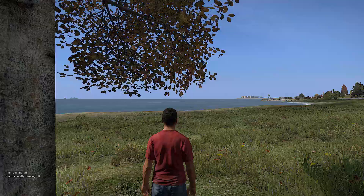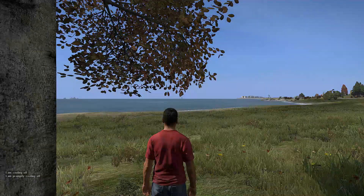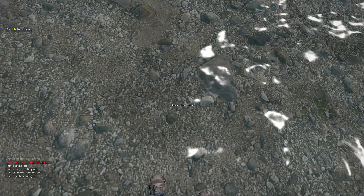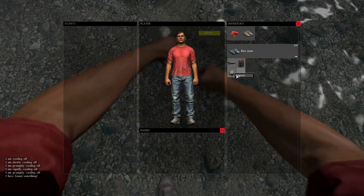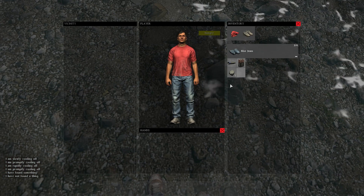You can now search for stones on the beach. Here I'm just in between Electro and Cherno, but this works on any beach I would assume. Basically just go out to the waters, look down and it will give you the option to search for stones. It didn't take too many attempts and I ended up getting two really quick. I have not tested if this works inside of lakes, but it does work on the beach.